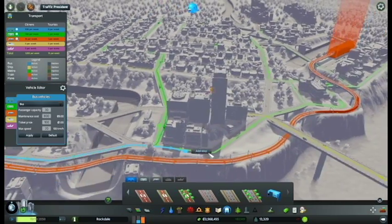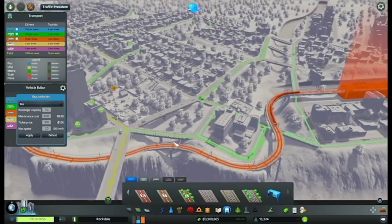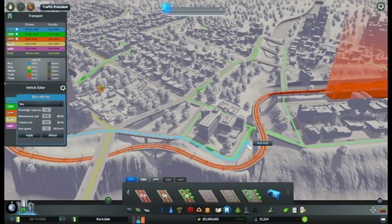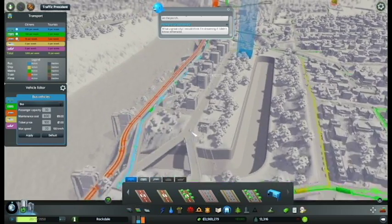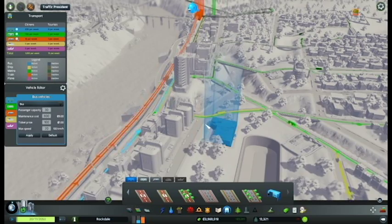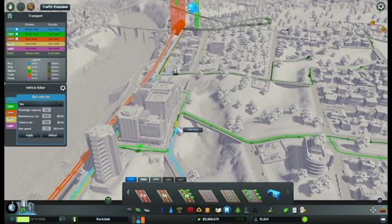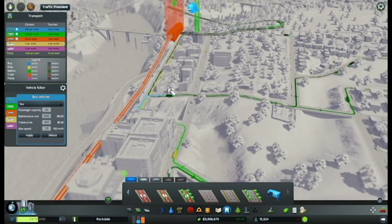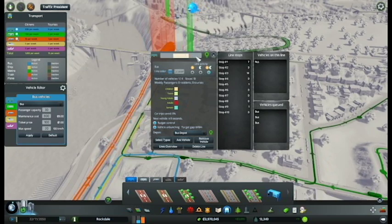Have a stop right there, a stop right there, and then I think I'll have it come back. The idea is that it doesn't run the entire length — that job will be left up to the train systems. So this will be the new riverfront line.